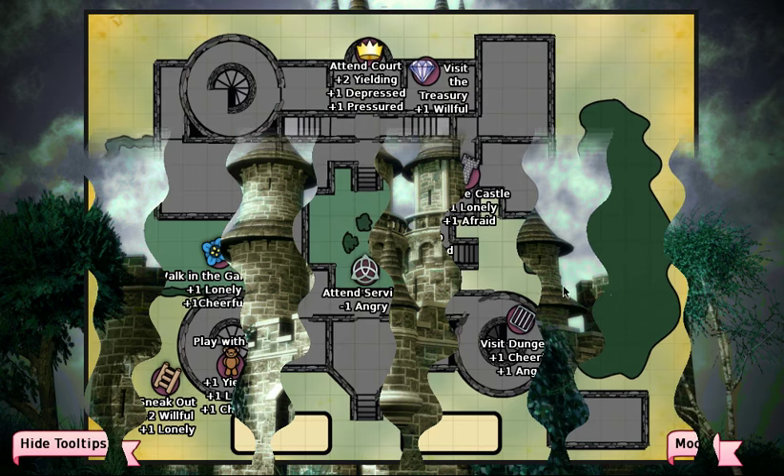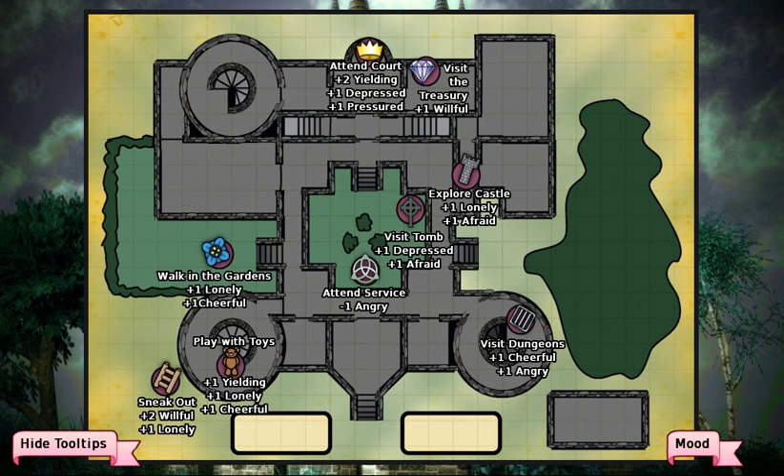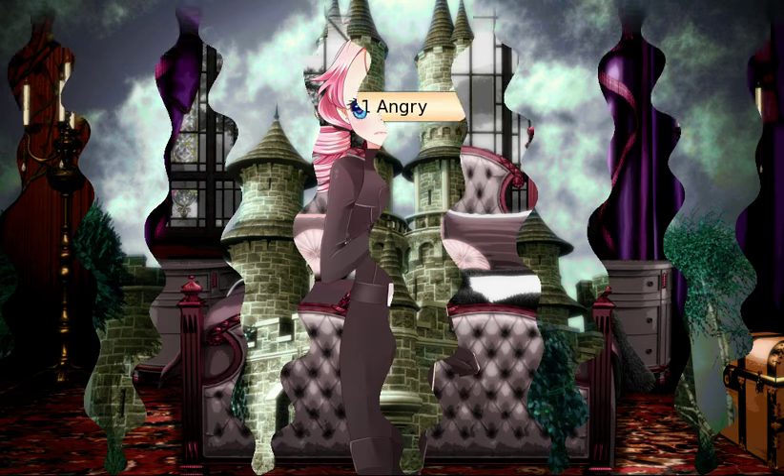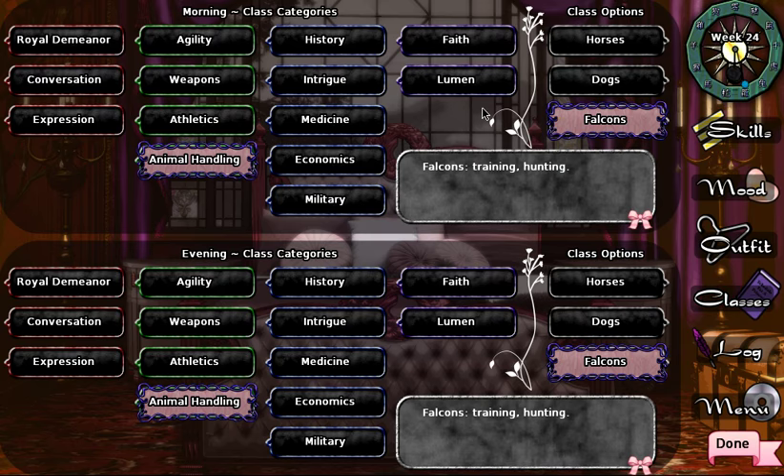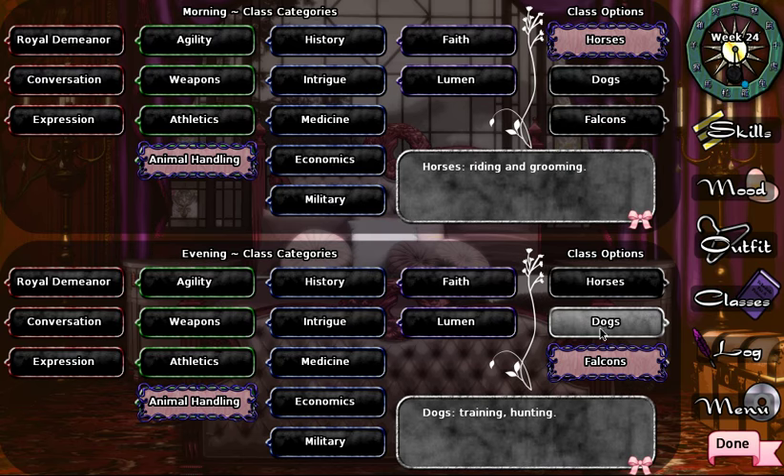The same issue came up with the printing press — the game update made you need accounting to leave taxes as-is. It feels forced to require training in specific things to make certain choices. We now have a bonus to animal handling because we're depressed. We're going to do horses and falcons.